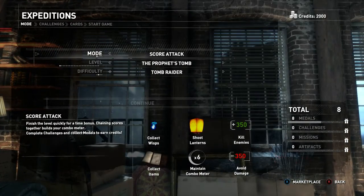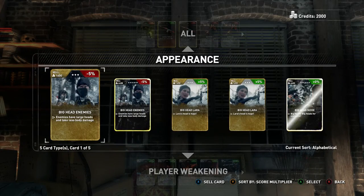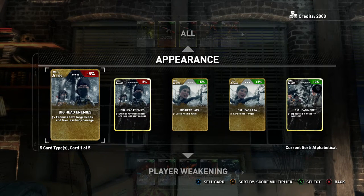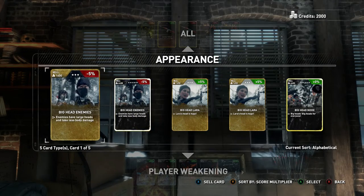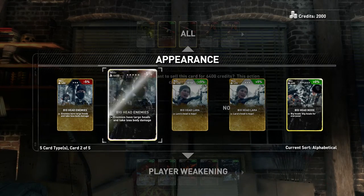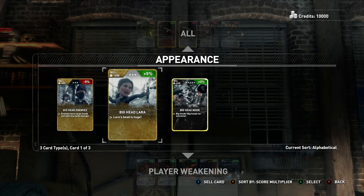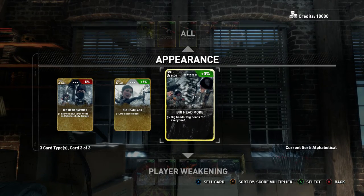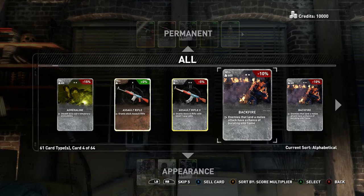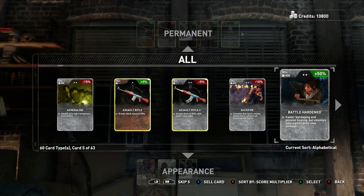If we go into Expeditions and get to my cards, add a card — so we have all the cards here. As you can see, we do have some doubles. I have the Big Head Enemies card, and then look at this — I got the rare version too. Same card, but look at the difference in price: 6,400 versus 1,600. Let's go ahead and sell the rare version — we don't need it since it's the same card. And we have two Big Head Luras — let's sell one of those. This is kind of like Hearthstone — going through and selling our doubles so we can buy more.